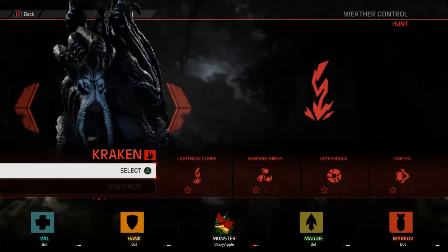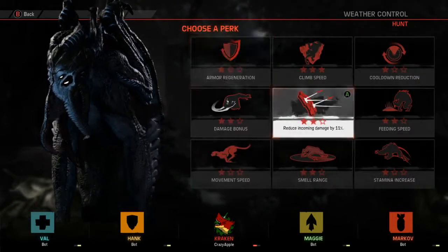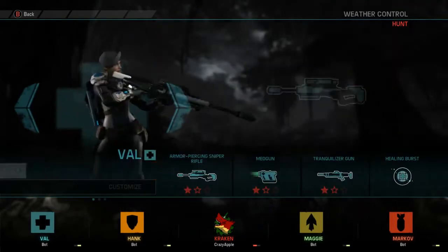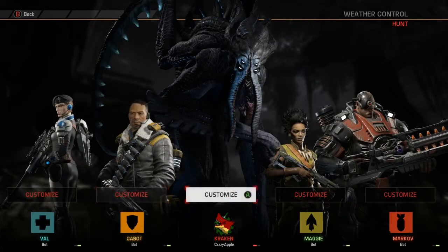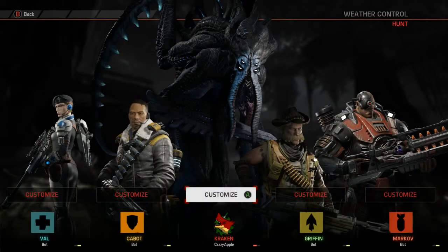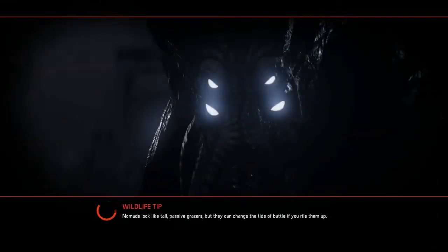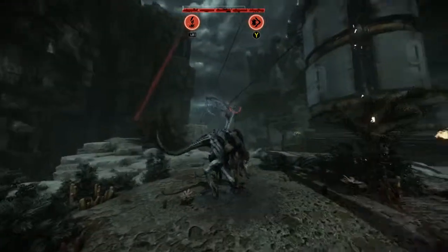We're jumping in as the Kraken — very nice. We'll go Vortex and Lightning Strike, I believe that's the way to go. We'll also increase our smell range, which is something new I don't usually do. We'll stick with Val as support, put Cabot in, then Griffin as the hunter, and we'll leave Markov. Hyde wouldn't be very good against me and I don't have Barnell unlocked. Hopefully we can vanquish the hunters with our big tentacle Cthulhu hands — well, the tentacles are on his face actually.